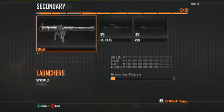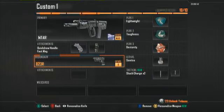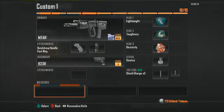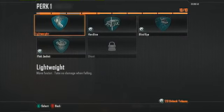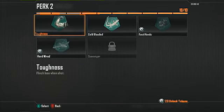For the pistol I choose the B23R — the Bezel as some people call it — no attachment really unless you unlock one. I wouldn't really use wildcards, they're a waste of time. Perk 1, I always run Lightweight on every one of my classes. Perk 2, Toughness, because you flinch less when you get shot, so it's better accuracy.